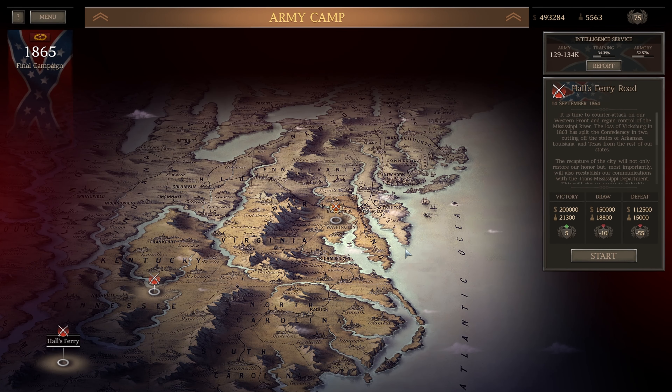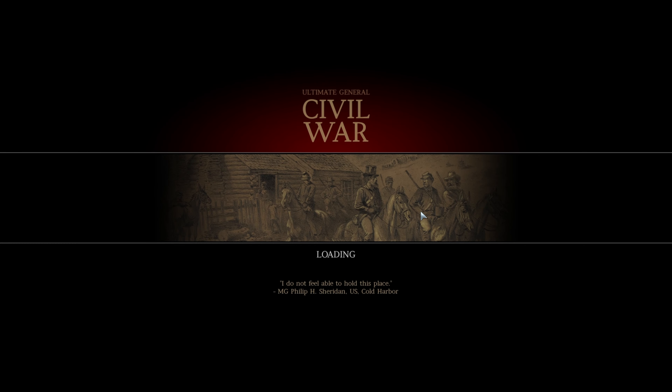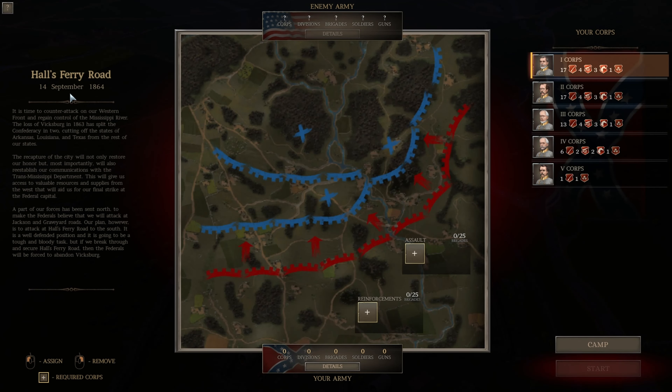Hello everybody and welcome to another episode of Ultimate General Civil War. Starting to head towards the end, we have a few more battles. Today we're going to head to Hulse Ferry Road. It is time to counter-attack on our western front and regain control of the Mississippi River. The loss of Vicksburg in 1863 has split the Confederacy in two, cutting off the states of Arkansas, Louisiana and Texas from the rest of our states. The recapture of the city will not only restore our honor, but most importantly, will also reestablish our communications with the Trans-Mississippi Department. This will give us access to valuable resources and supplies from the west that will aid us on our final strike at the federal capital.